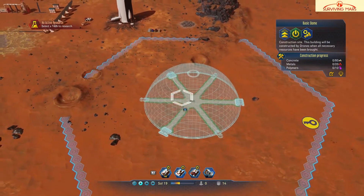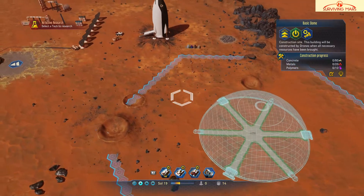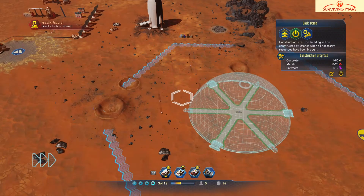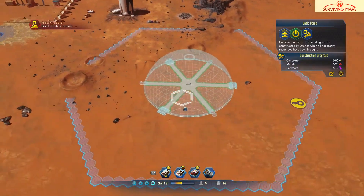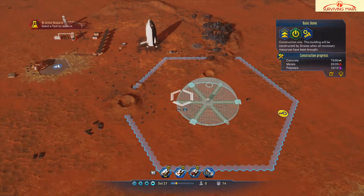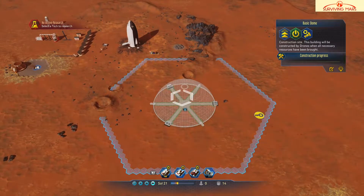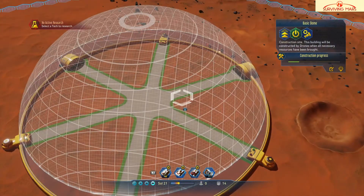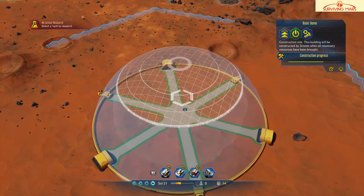Now it's going to have to bring all those materials — and there they are, moving. I'll speed this up a little. They'll drop it off one by one. You're going to drop all this stuff off, and as soon as they finish constructing it I'll be right back. Our dome should almost be created — we have one more concrete to be delivered. Now it's in the progress of construction. I wonder if it's going to have stuff on the inside or if it's going to be empty.